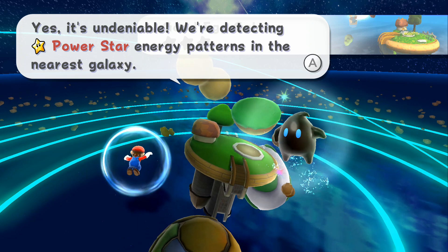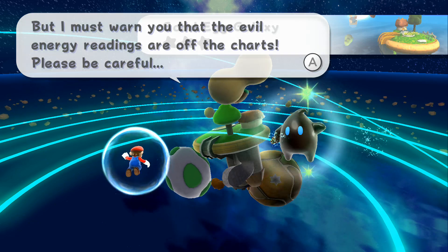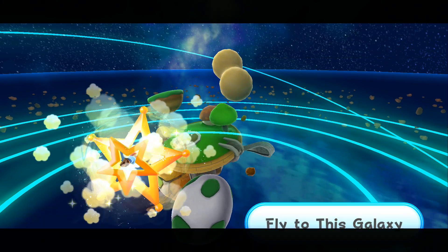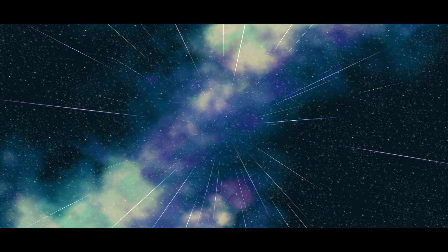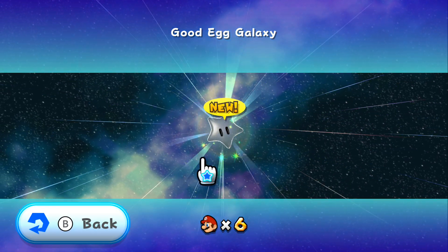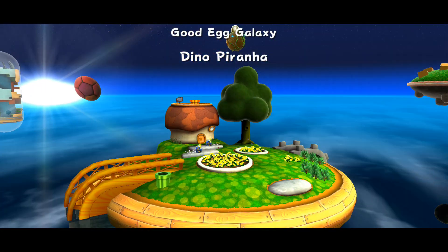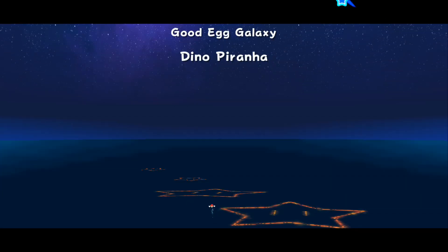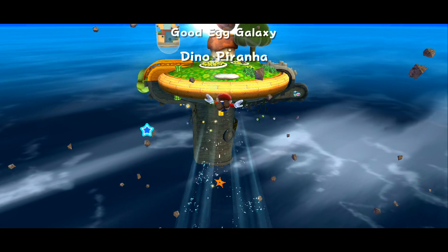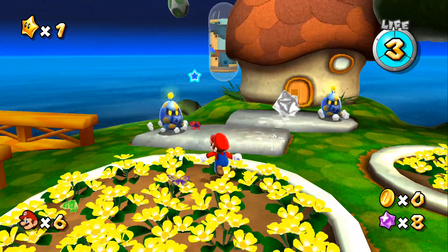It's undeniable - we're detecting power star energy patterns in the nearest galaxy. But I must warn you that the evil energy ratings are off the charts, please be careful. Sure, we'll fly to this galaxy. Good Egg Galaxy, let's go baby! Dino Piranha! It's been so long since I played this - Good Egg!